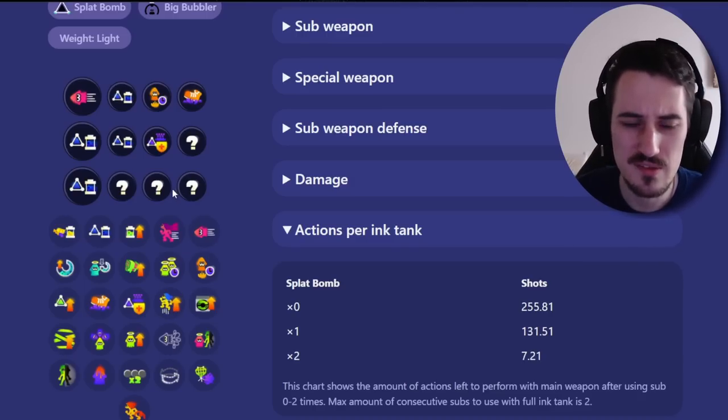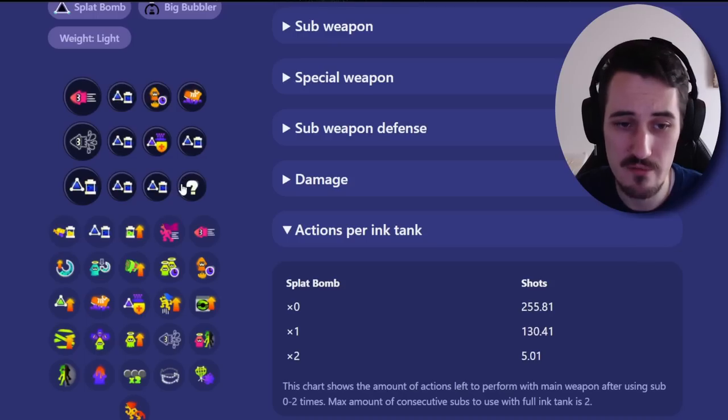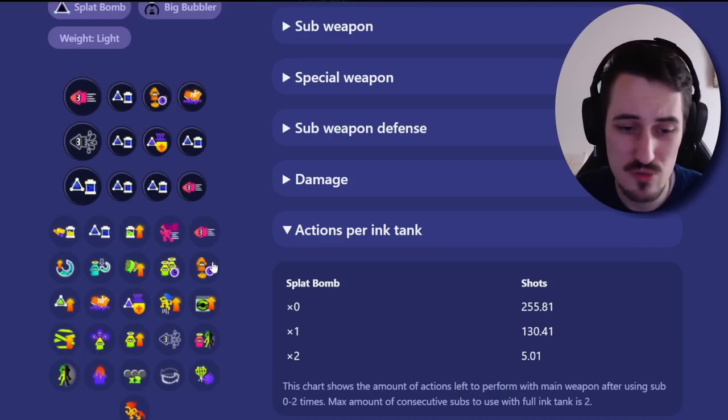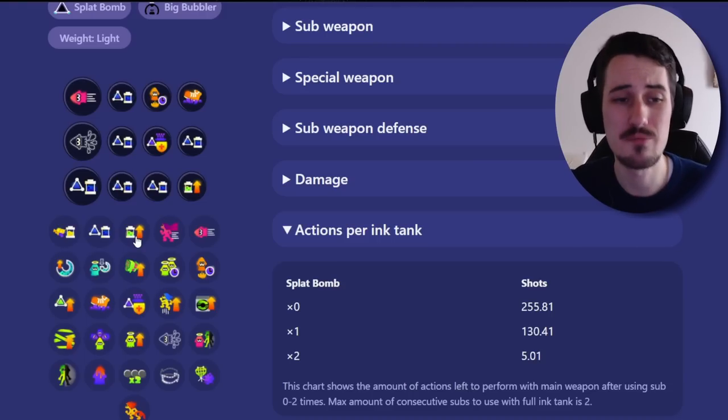As you notice here, since I have so many slots, I could even remove that main and put Ninja Squid, then compensate with the subs. The rest I can put into swim speed or ink recovery. That is totally up to you.